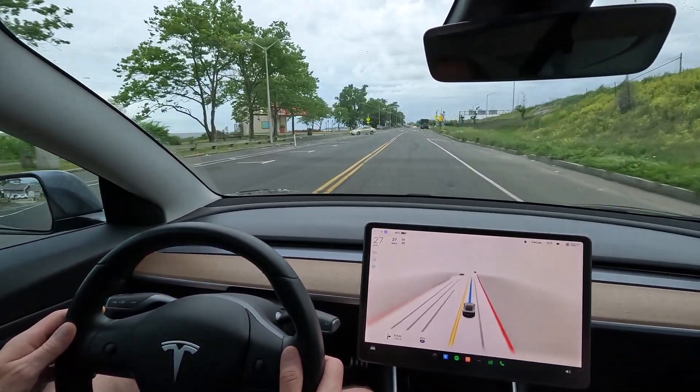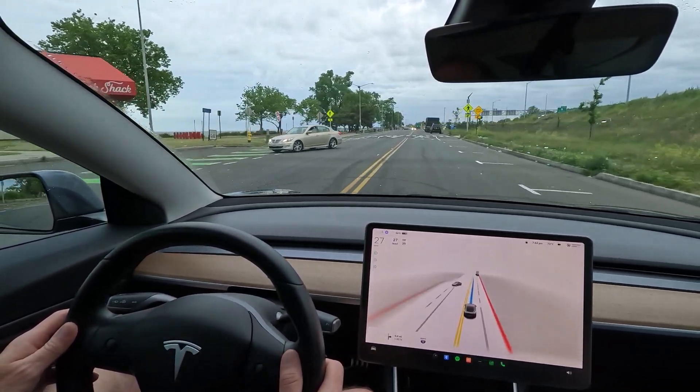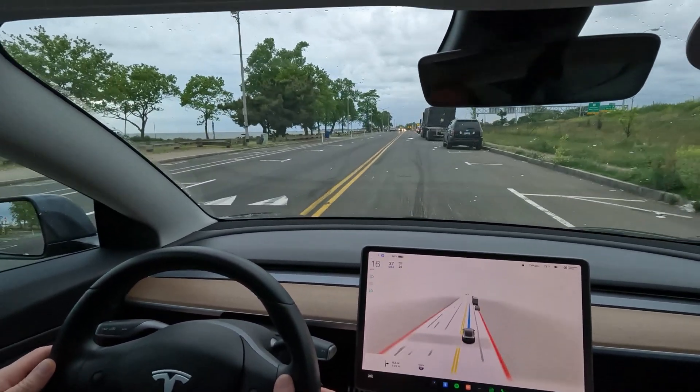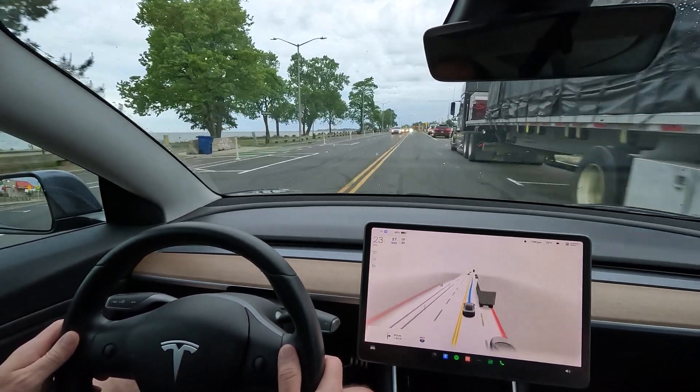The blinker's on for some reason — crosswalk and a speed bump, a little bit fast. One more speed bump, that'll be it. We're at 27, so we're about to see what speed it goes down to, or is it going to hit this at full speed? There we go — it went down to 17 miles an hour. That wasn't bad, it wasn't that uncomfortable. Pretty good job.